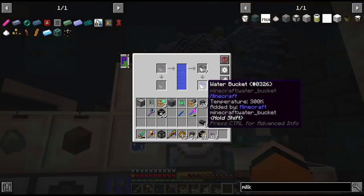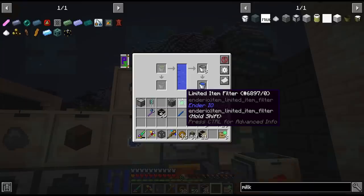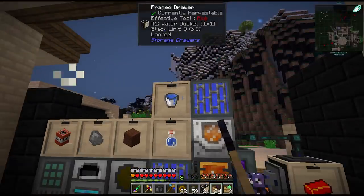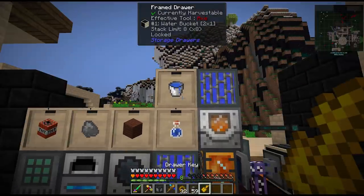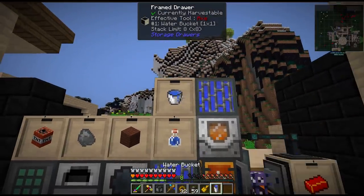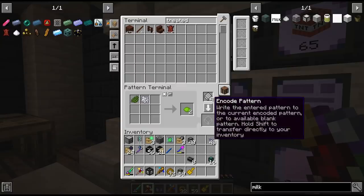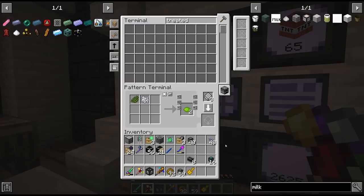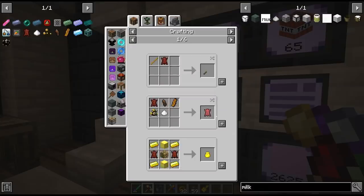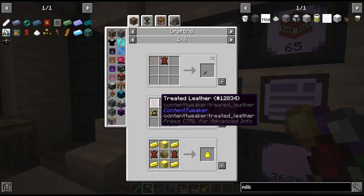We already have our first water bucket outputting to a drawer. The drawer will only hold one by default but I think we want a slightly bigger buffer — let's do eight buckets. Oh it's still only stacking to one — this might be the weird NBT data thing. Maybe the tank has to input them. Yeah now it stacks. We'll also just need a recipe for lime dye. Now we can request treated leather. The next step is to make raw industrial leather, which requires buffaloes, imps, stalagrape, sugar and our treated leather. Unfortunately all of our buffaloes have gone — so we're gonna have to make some more.